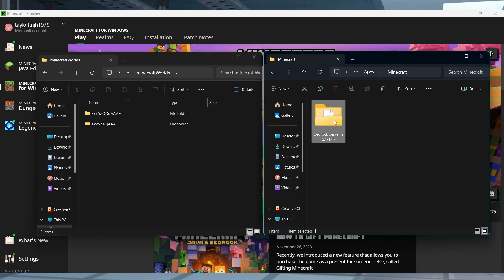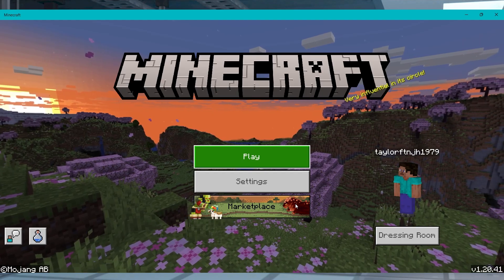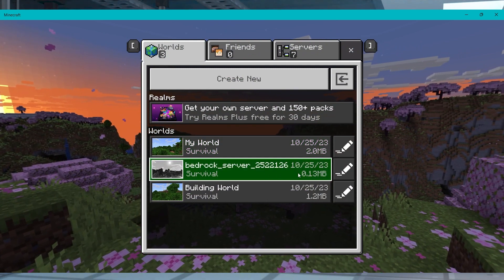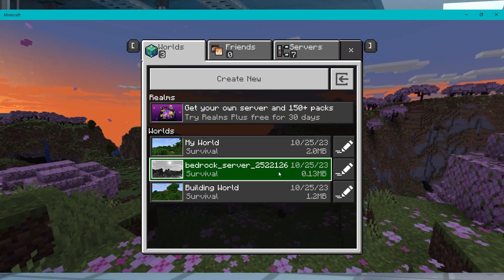Once you're here, you can drag and drop the server world into this area. After that, just open up Minecraft and head towards the worlds menu, and if it's successful, you should see your Bedrock server world in the list for you to play.